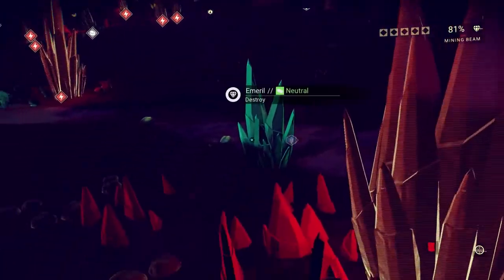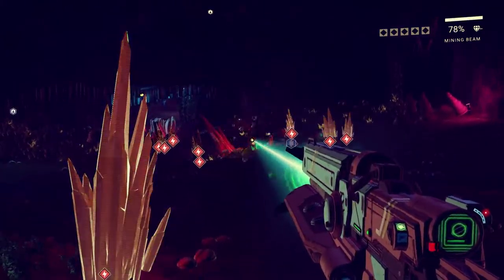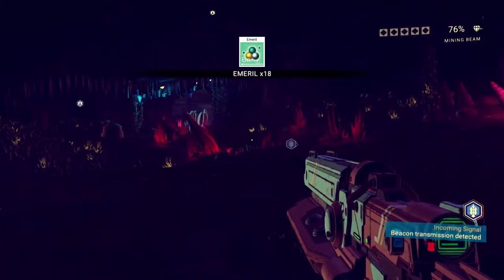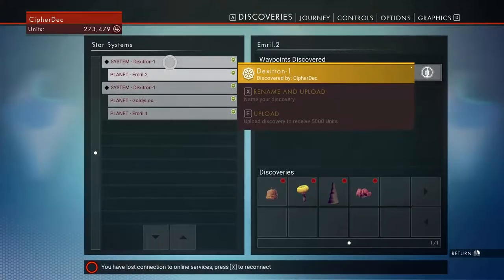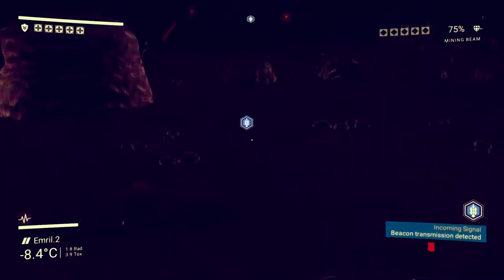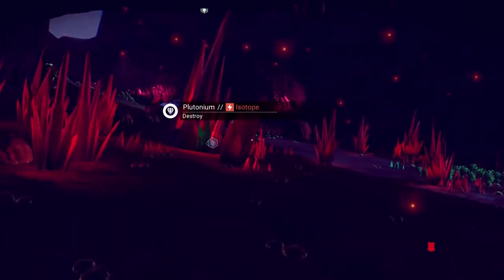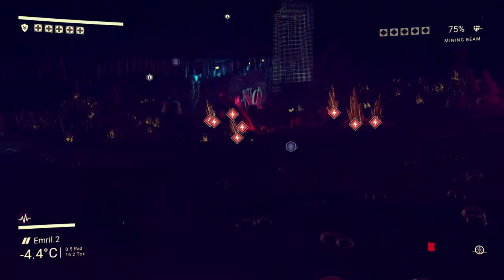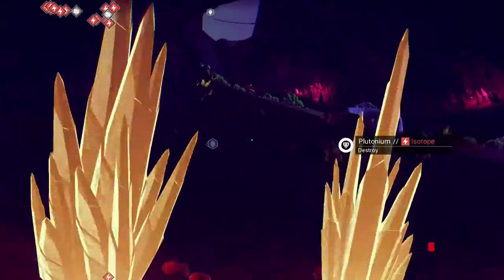We've barely scratched the surface of this whole planet as far as how much emerald is on it. I named it Emerald 2. Also I messed up the system naming — I have a Dexatron 1 and a Dexatron 1; didn't mean to do that, meant to put 2. So Dexatron 1 with Emerald 2 is actually a Dexatron 2 if that makes any sense. I feel at peace — let's go ahead and get out of here.